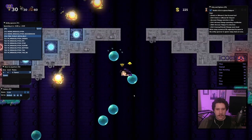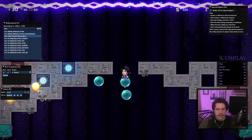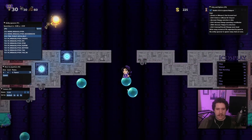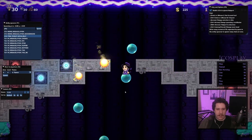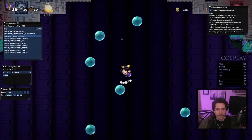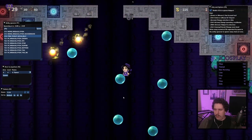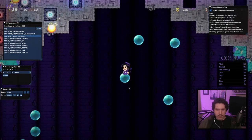Up until now, low percent Sunken City is defined by using only the required items to complete the run — the crown, sword, tablet, and so on — without picking up any excess items. With this strat, you are now realistically able to complete a totally itemless run to Hundun, which I find incredibly fascinating.